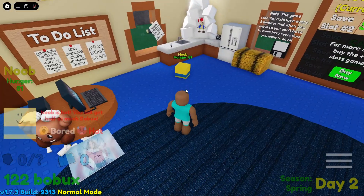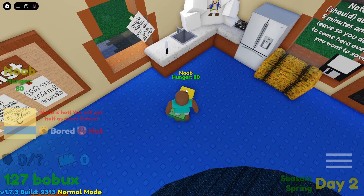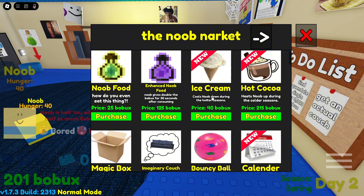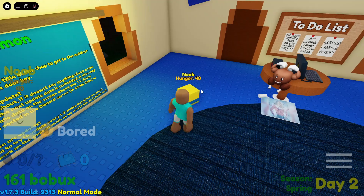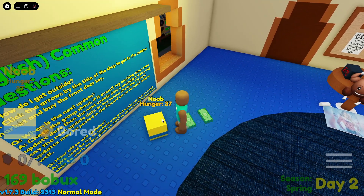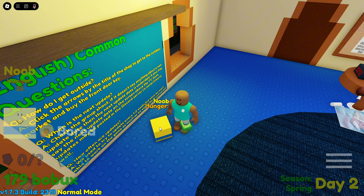He pooped again — I just tripped on his poop! 201 bobux, let's see what I can buy. My noob is hot, so I'm gonna cool him off with ice cream. Now the money comes in really fast — he's not hot or bored.